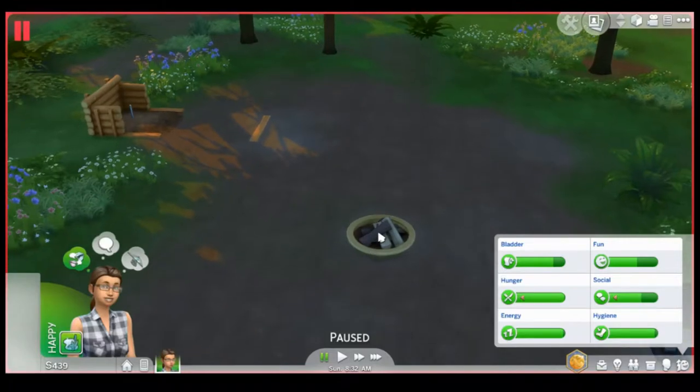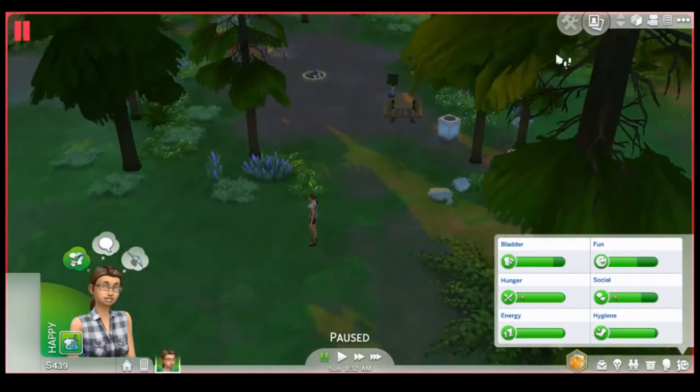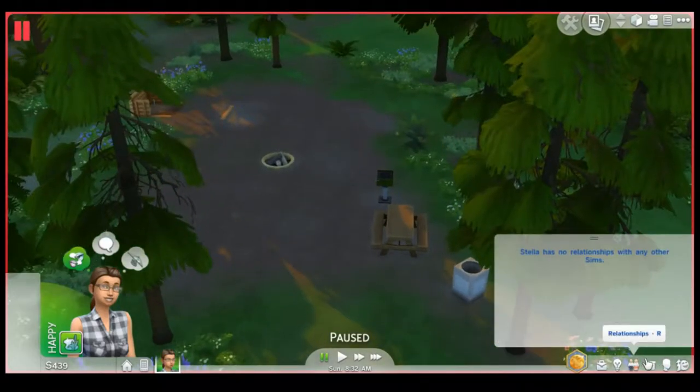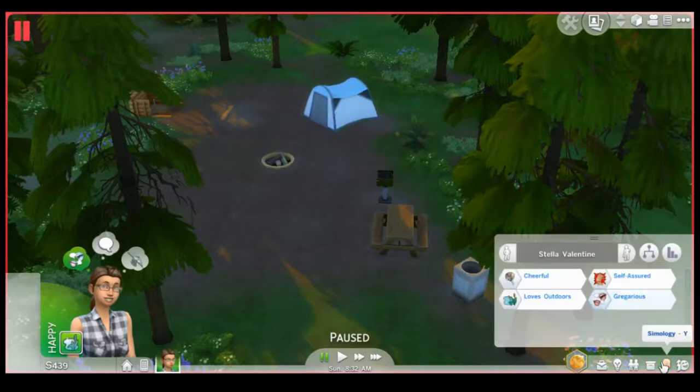This is the campground. This is one of the cheapest lots to rent. You get horseshoes, a campfire, a barbecue — you get everything but a tent, basically. So this will be our tent.